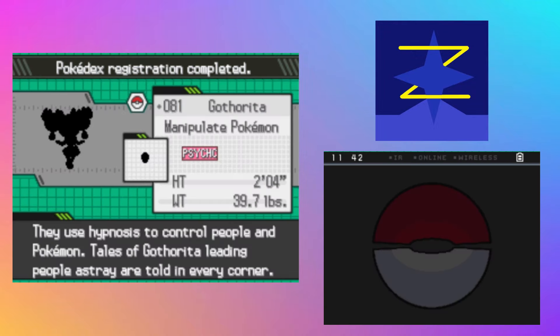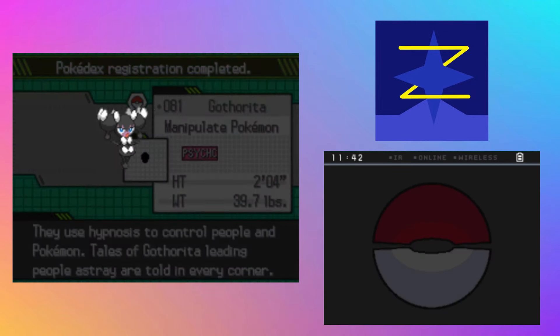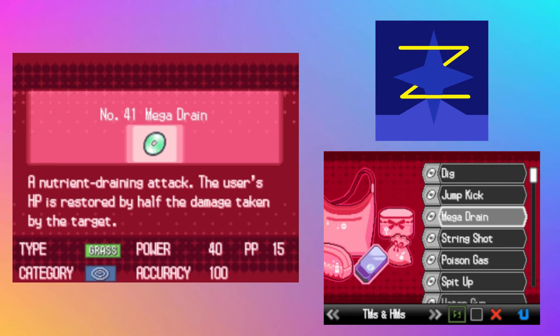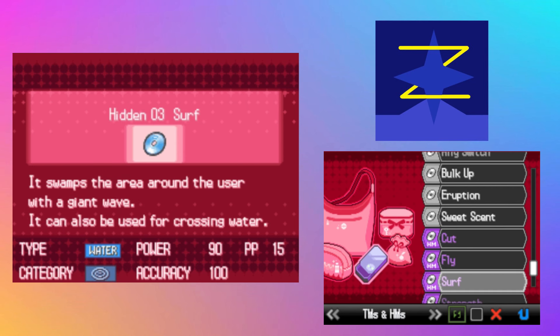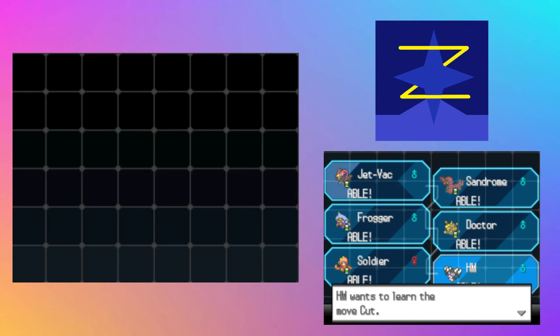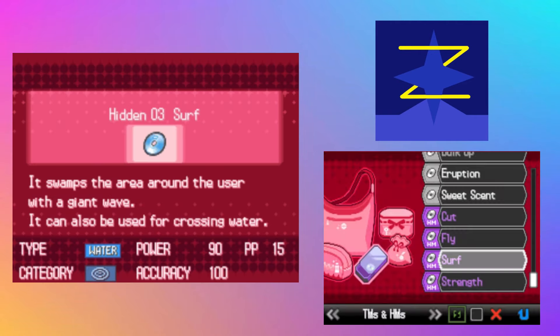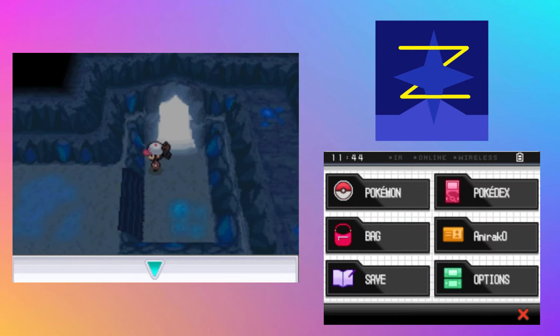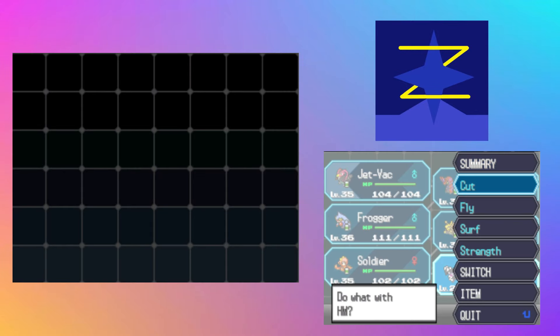Just going to call him HM. I get that technically this is a catch outside of normal encounters, but considering I'm not going to use him for anything other than HMs, I think it's perfectly fine. So these are the HMs we have right now — he's going to have Cut, Fly, Surf, and Strength. Now when we check our Pokemon and go to HM: Cut, Fly, Surf, and Strength. Perfect.